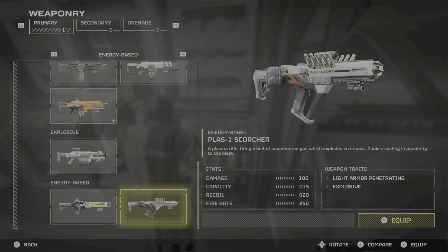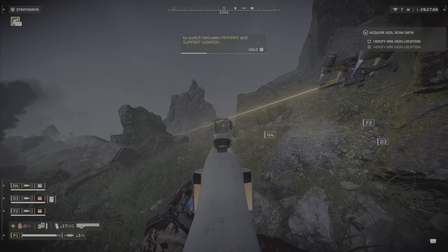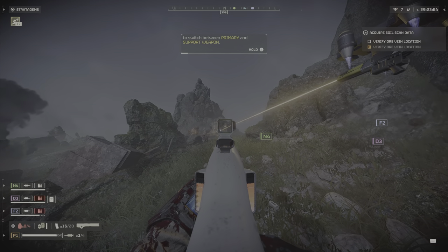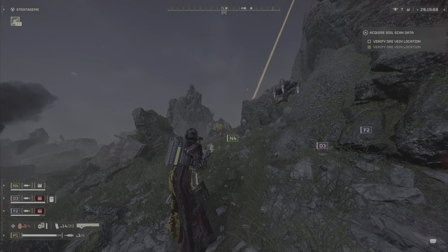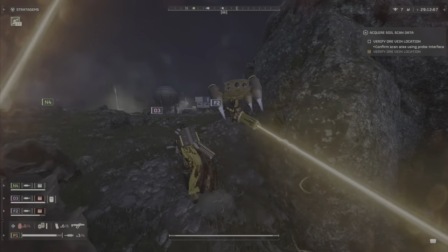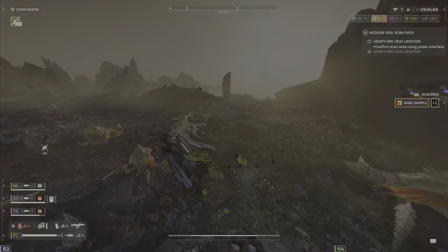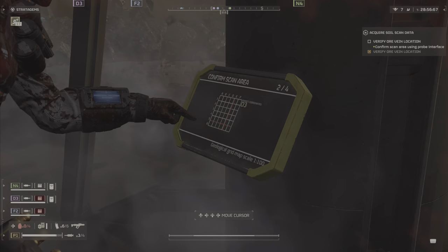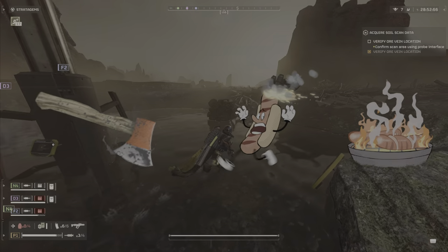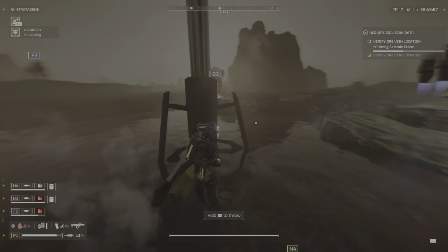The last energy weapon is the PLAS-1 Scorcher, and this weapon is fantastic. The only complaint I've heard is about ammo capacity. It's great against both automatons and bugs, holds about 15 rounds, shoots far, and can destroy spore towers in three to four shots. The only downside is it can kill you if you fire too close to something. This is my favorite weapon in the game — it goes in the good category. That's the full primary weapons list for Helldivers 2.